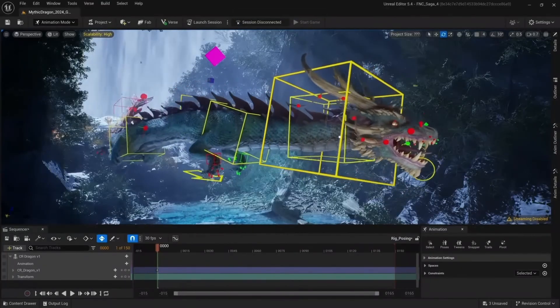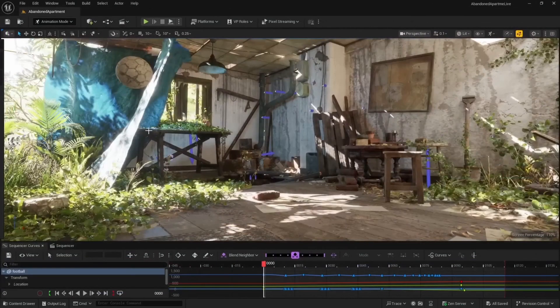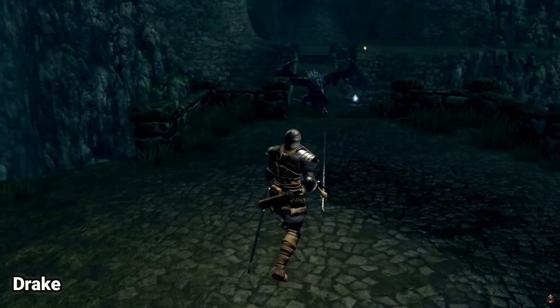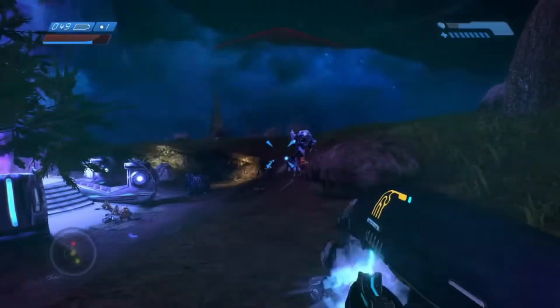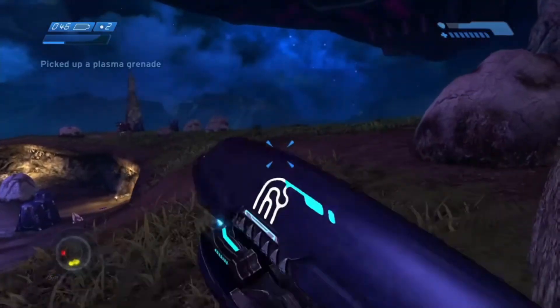In Unreal Engine 5, you can use animation blueprints and AI behavior trees to give your enemies distinct attack patterns and reactions. Think about unique silhouettes and sound design for every different type of enemy. Consider the Dark Souls series — every enemy has a predictable pattern you can learn, making death feel like a lesson, not a punishment. Or Halo, where the confident elites contrast the panicking grunts, instantly telling you who the real threat is.